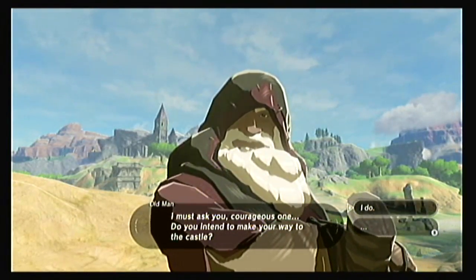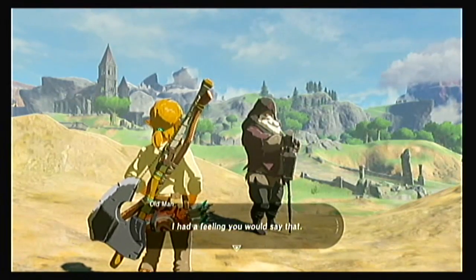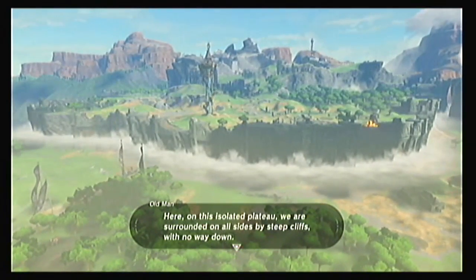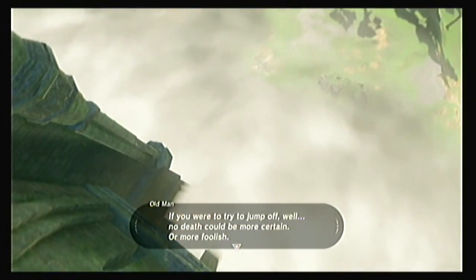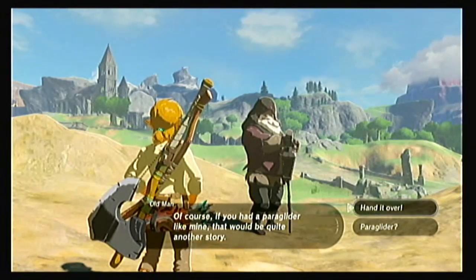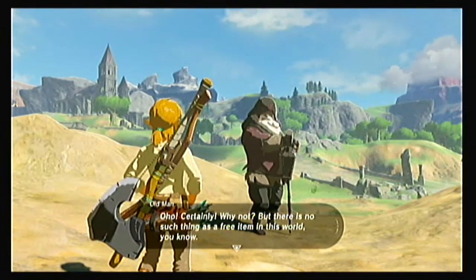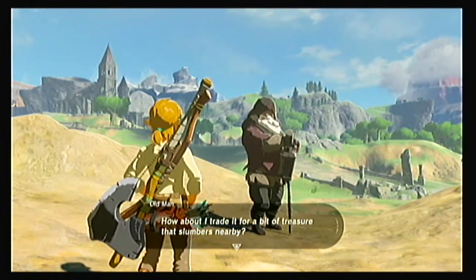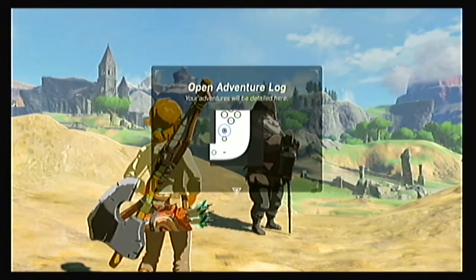For a century, Hyrule Castle has managed to contain that evil, but just barely. There it festers, building its strength for the moment it will unleash its blight upon the land once again. It would appear that moment is fast approaching. Do you intend to make your way to the castle? I do. I had a feeling you would say that. Here on the isolated plateau, we are surrounded on all sides by steep cliffs with no way down. If you were to try jumping off, well, no death could be more certain or more foolish. Of course, if you had a paraglider like mine, that would be quite another story. Hand it over!